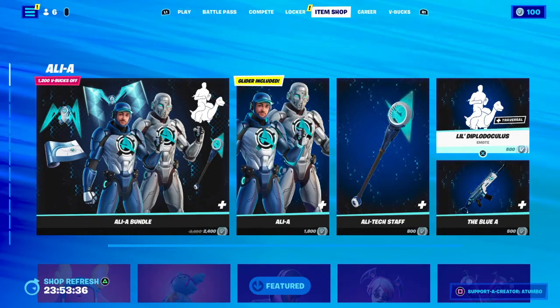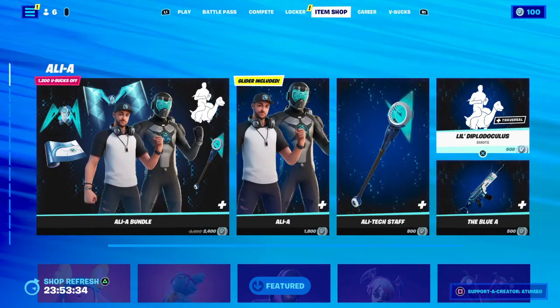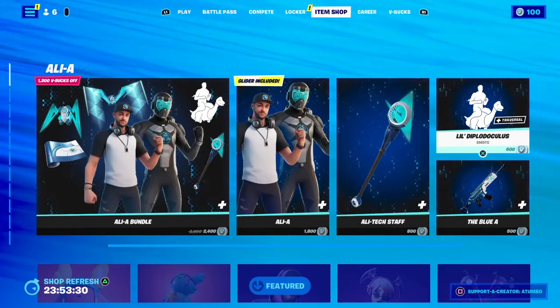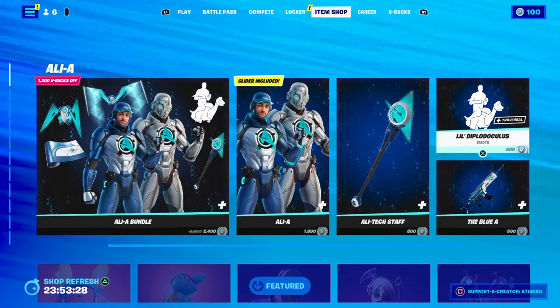But yeah, Ali-A is in the item shop — let me know what you think, if you're getting this. We're also going to be gifting this. Hope we hit 10K! This is Triple Storm — stay one, Atumbo, and take care!